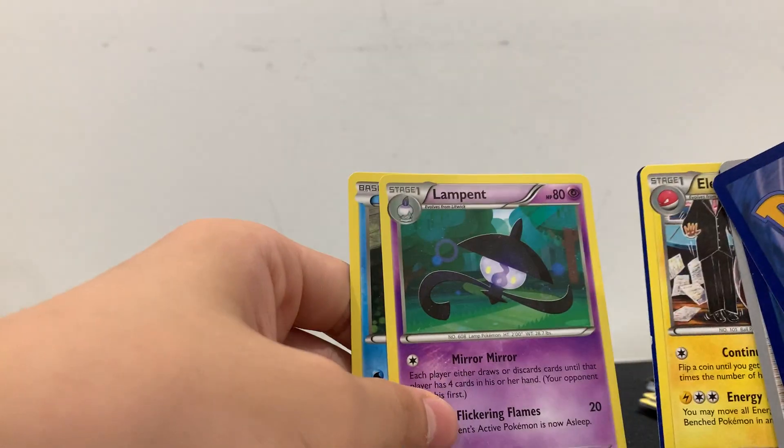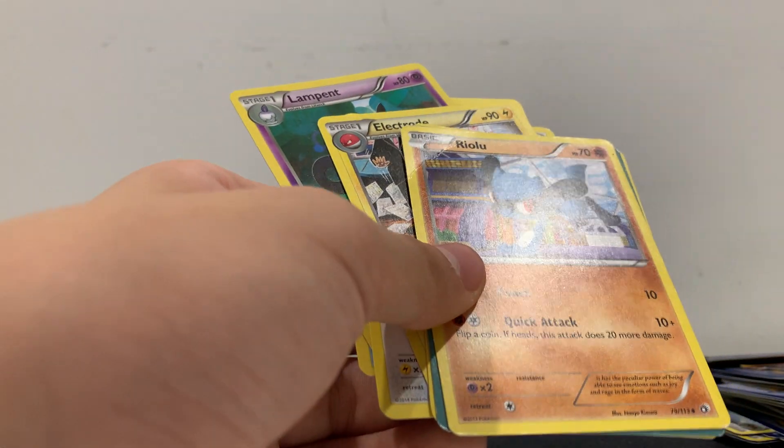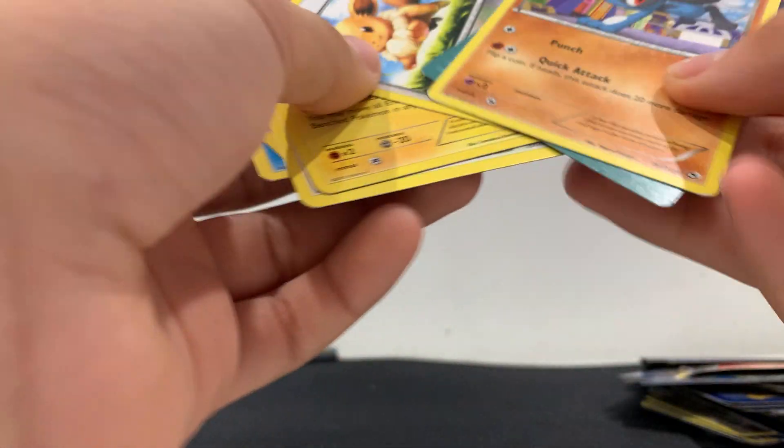Mudkip, Swampert. Fletchling again. Electode, whatever. This evolves into — what's that called? I forget. Lucario! Lucario! Another Eevee.